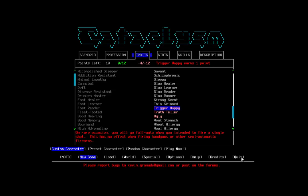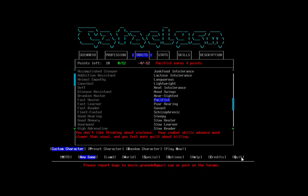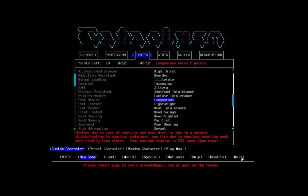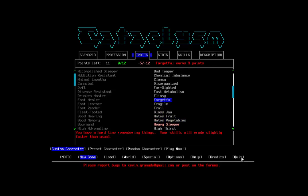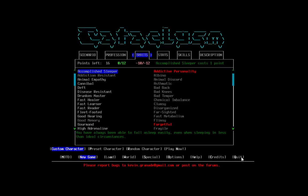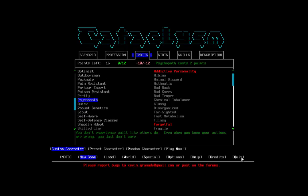I mean, I guess you wouldn't be trigger happy if you're a melee character. Langorous gives you less stamina but gets you two points — not bad, because I wasn't using my stamina that often. I probably should have run towards the shelter. Heavy sleeper's always good. Forgetful is kind of a cheap freebie since I turned off skill erosion. Addictive personality — why the hell not. We're gonna be a pack mule because I'm always a pack mule.